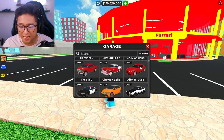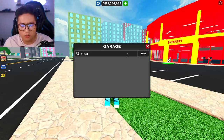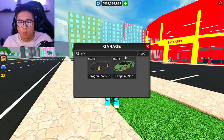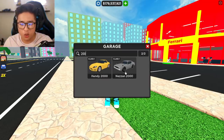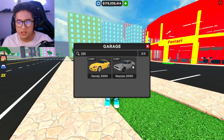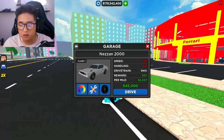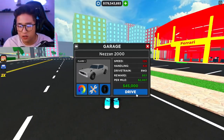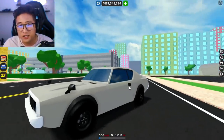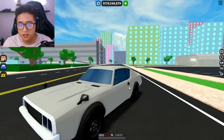The first car is the Nissan 2000. This is one of the cars from the trailer that I couldn't quite make out — they barely showed it. You can see the Nissan 2000 right here; they added an interior on it. Let's go ahead and pop it out so I can show you the older version versus the newer version.